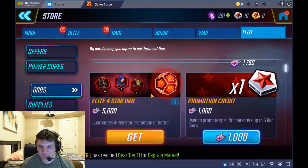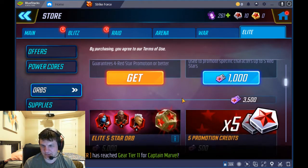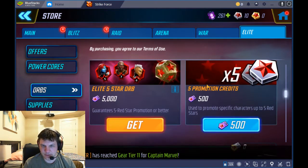With one four star orb you get five tokens when you cash them in. If you pull a dupe, you get 750 of the elite five star orb credits, which gives you about seven and a half tokens total. You need 500 credits to cash in each time.